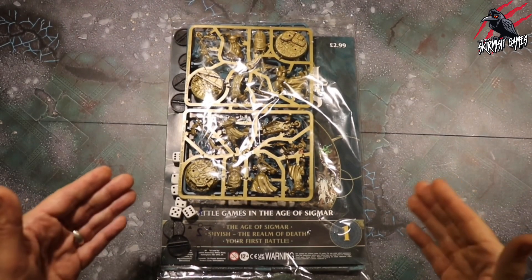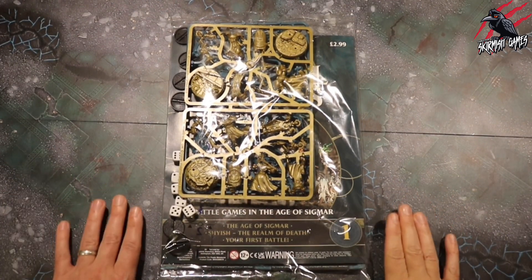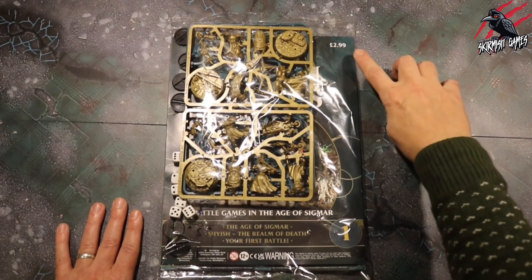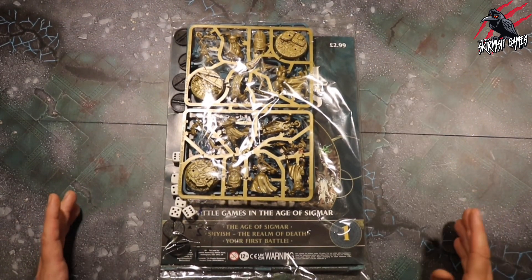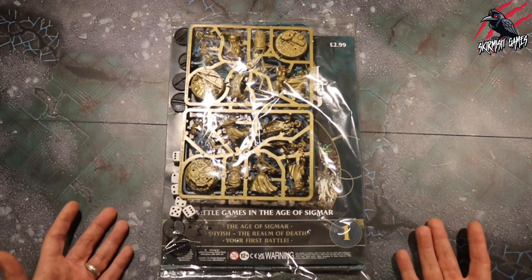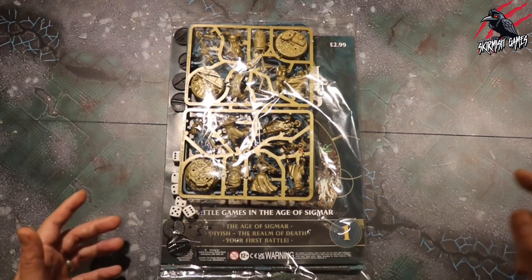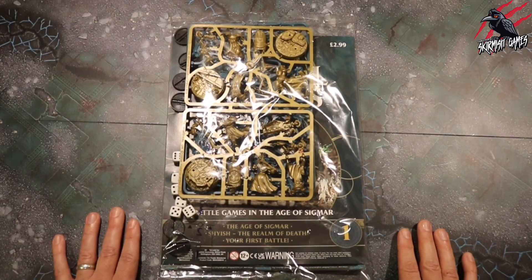Here's issue one of the Mortal Realm subscription and you get so much in this pack, it's unreal. Originally it was £2.99 but because I was late joining the subscription I had to get it as a back order and it came out at £7.99 on the Hatchet Patchworks website, which I'll put a link to in the description below.